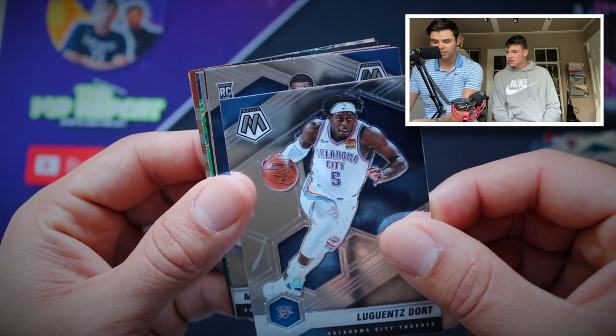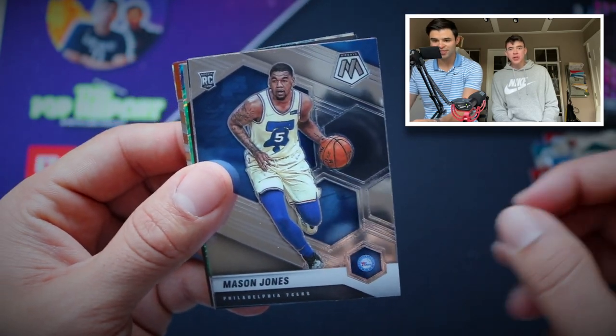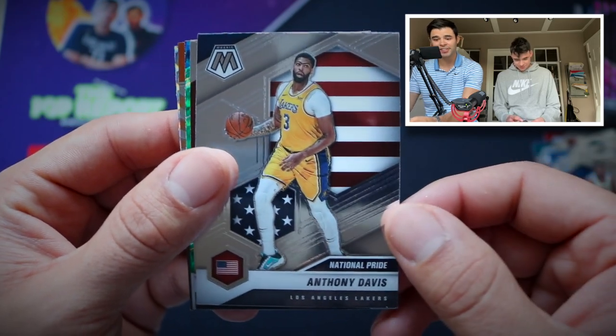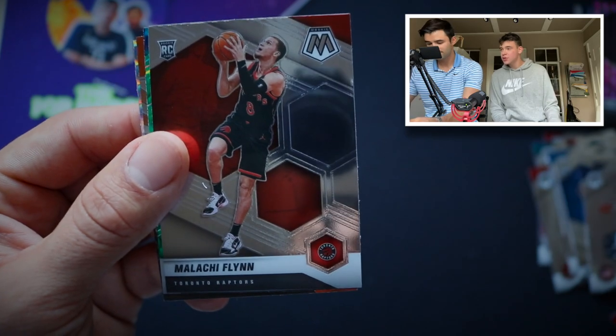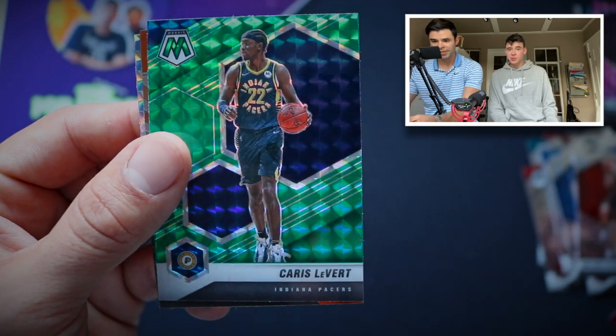Then we got our first rookie — Mason Jones. Anthony Davis National Pride, not to be confused with Anthony Edwards. Malachi Flynn, rookie, not to be confused with Johnny Flynn.